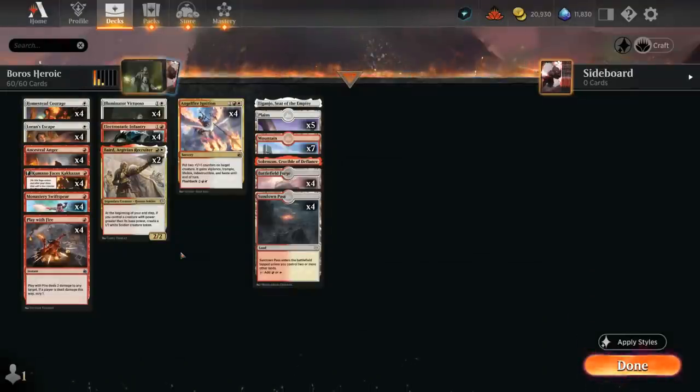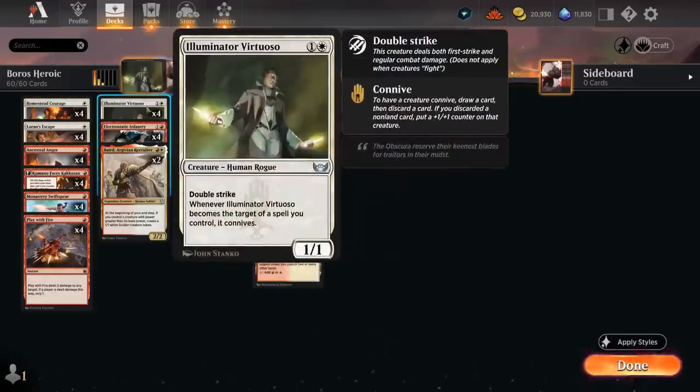Hello and welcome to another Standard Games video. Today we're taking a look at a red-white or Boros aggro deck. Sometimes this style of deck is also referred to as a heroic deck, even though we don't have any creatures with the heroic mechanic anymore. We still have lots of creatures that benefit from being targeted by pump spells and other various cantrips.